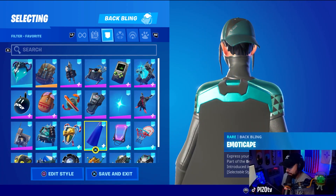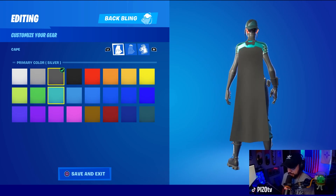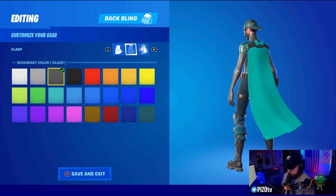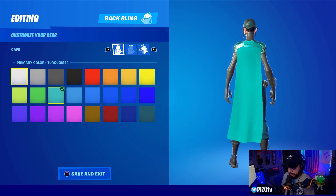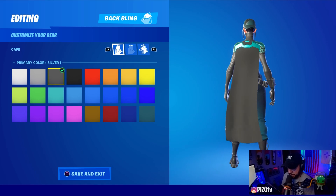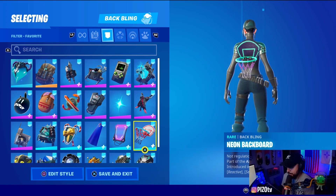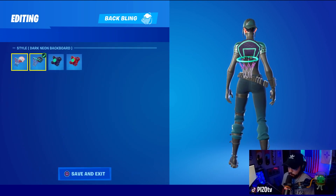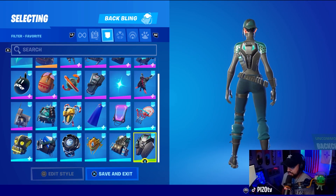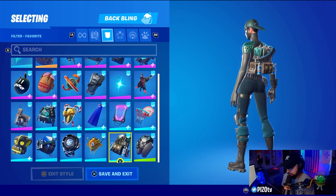We have the Emoticapes — I did try different variations before this, like a teal color with a gray on top. I think it looks a little better with a gray bottom and teal on top, but that's just me. We have the Holograph — I'll show you what wrap that is very shortly. The Neon Backboard kind of works a little bit here and there, but it's not super strong. The Back Channel though — very clean combo.